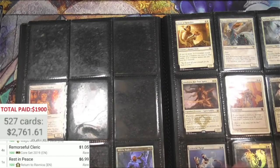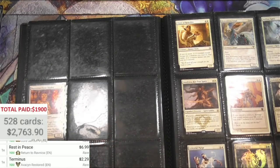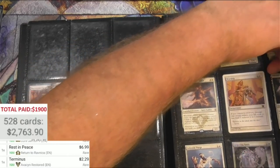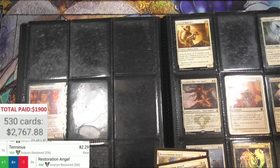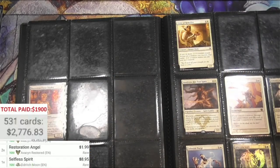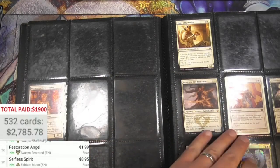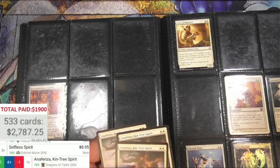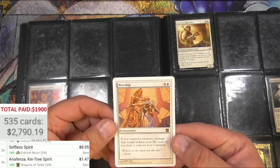Terminus — miracle card, a couple bucks. Melissa Bugler — very nice, I don't think it's probably gonna be worth a whole lot though, and it's not going to scan, so I'm not going to bother with it. We got a Resto — couple of them. They're Avacyn. Selfless Spirit, two of these — $8.95, sacrifice the creature control gain indestructible, that's good. Two of those. Anafenza — this is like the spirits page. $1.47 for three of these. Worship — it's like one of the oldest cards we've found other than a Fifth Edition, nice cool art, a couple bucks.